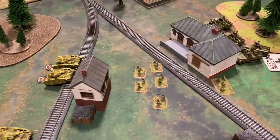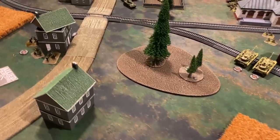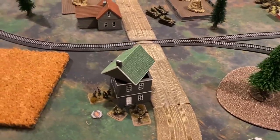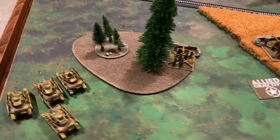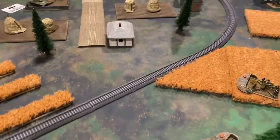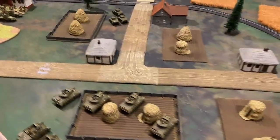Turn one comes to a close. The Americans got very lucky with the half-tracks taking no damage from the Panzer IVs. The Americans were able to pin down the German infantry in the building with artillery fire from the Priests.